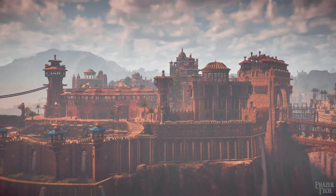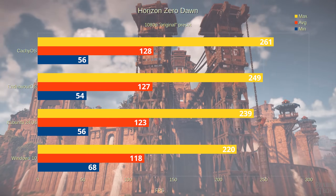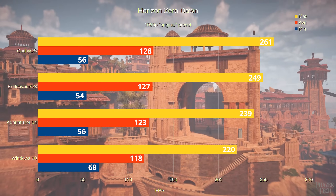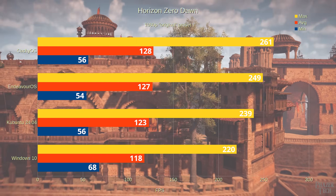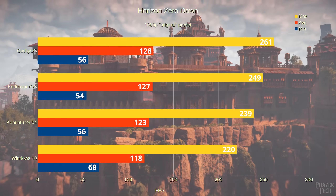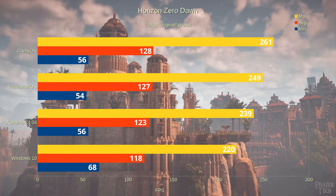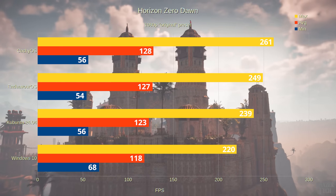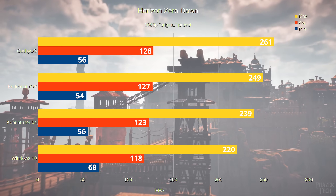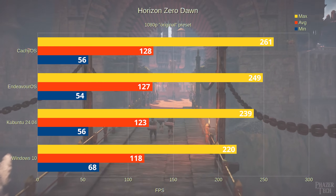Now let's move on to Horizon Zero Dawn at 1080p. Here we see Windows actually loses against all the Linux distros both in the averages and the maximums. CachyOS takes the lead with an average of 128fps, Endeavor OS is right behind it at 127, Kubuntu a few frames behind at 123, and Windows is in last place with an average of 118. The maximums follow the same trend, but when it comes to minimums, Windows takes the lead with a score of 68 while all the Linux distros see scores in the mid-50s.